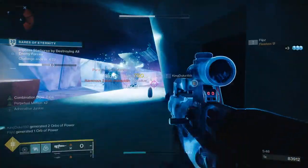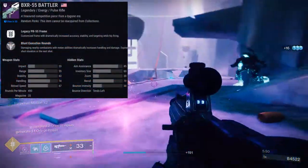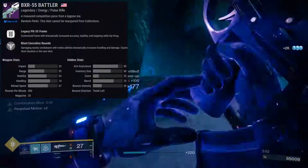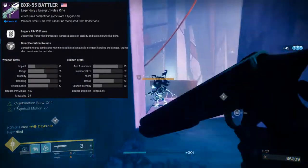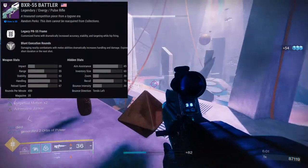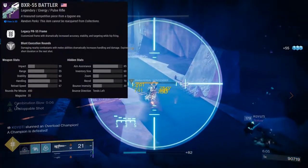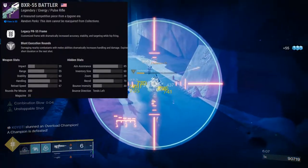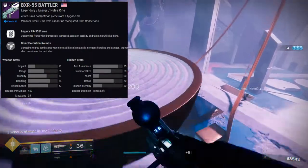Next weapon is going to be the BXR-55. This is essentially the Halo BR. It is a pulse rifle in the energy slot, and it has a unique frame — at least I haven't seen it before. A customized frame with dramatically increased accuracy, stability, and targeting while hip-firing. So while you're hip-firing, you're actually going to be able to hit your shots because it's just heavily built around hip-fire.